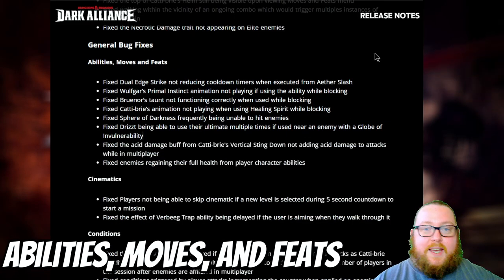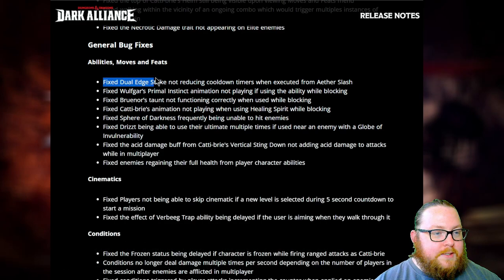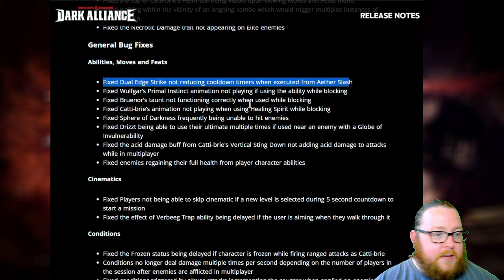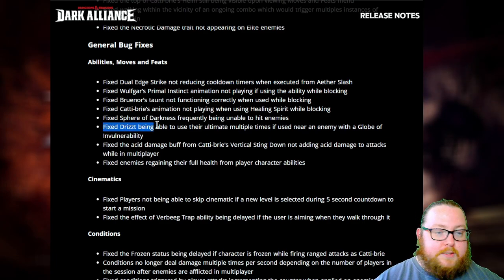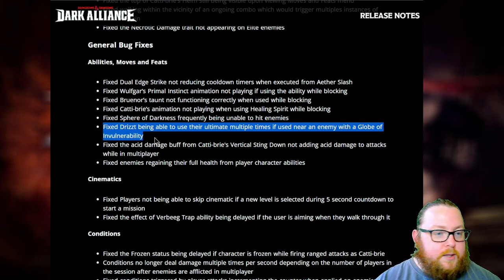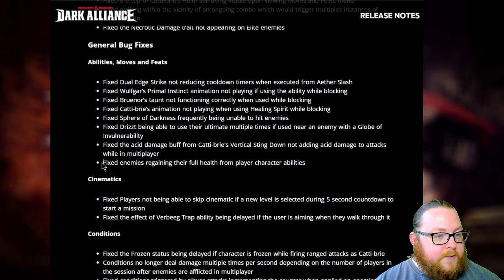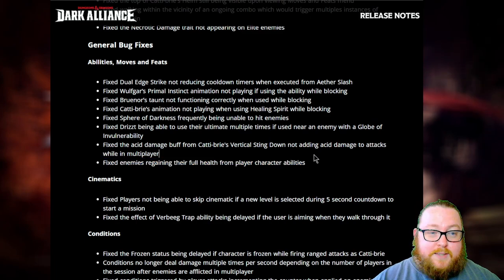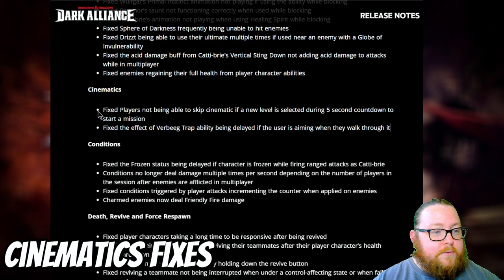For abilities, moves, and feats fixes: fixed Dual Edge Strike not reducing cooldown timers when executed from Aether Slash; fixed Drizzt being able to use their ultimate multiple times if near an enemy with a Globe of Invulnerability; and fixed enemies regaining their full health from player character abilities. The full patch notes are linked in the description if you want more details.